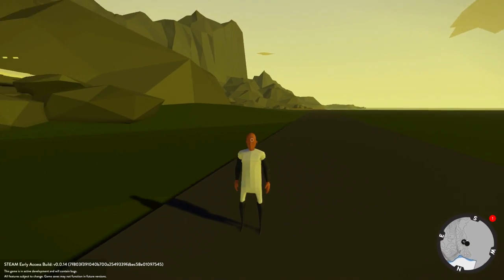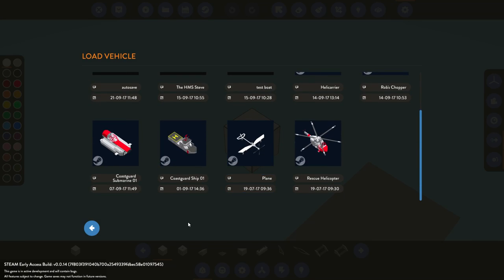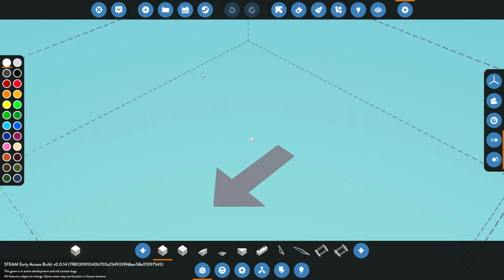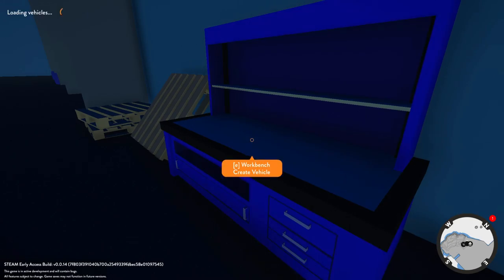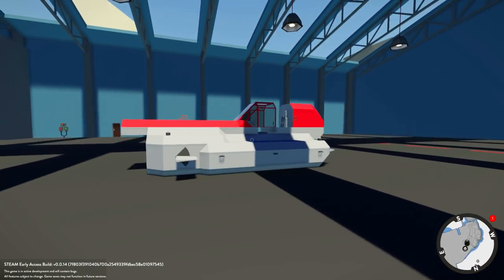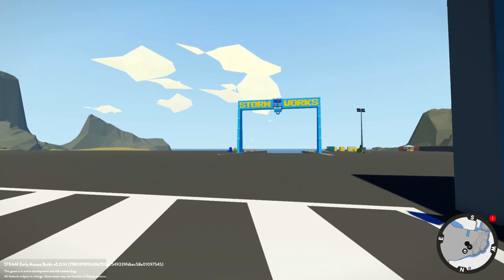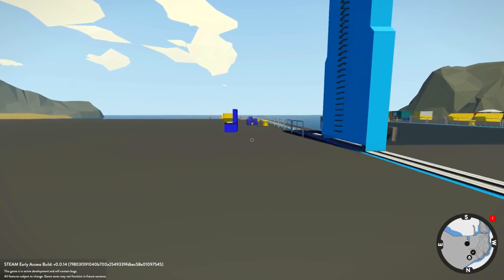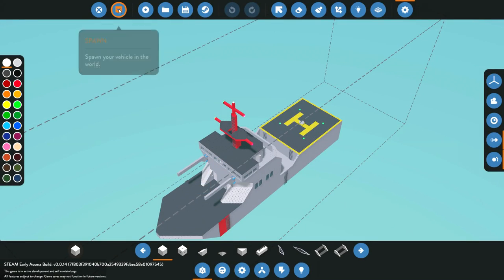Alright guys, to wrap up the video I've got the Coast Guard ship and the Coast Guard submarine. Let's try out the ship first. Let's try out the submarine - wait, shouldn't this be in water first? This is probably a bad idea to put it there. There is a workbench over here - this is where we're going to be deploying the boats from. Actually we're going to try the Coast Guard ship - oh, it does work this time! Let's spawn it in. Whoa, this thing is big - look at that, it's huge!